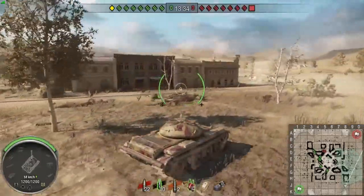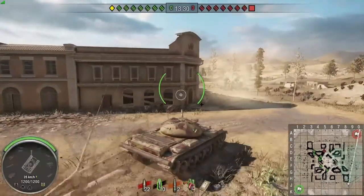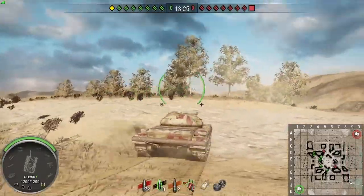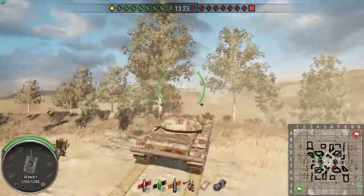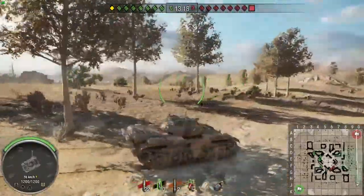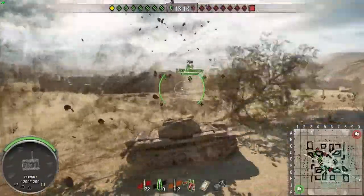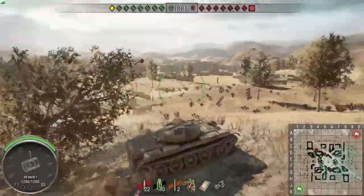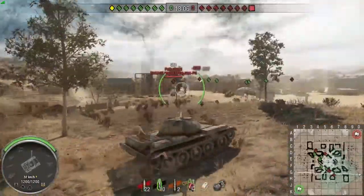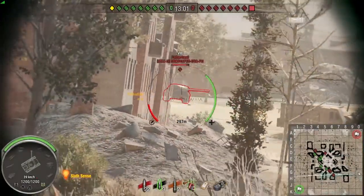I'm really pleased we've gone back to bundles and it makes a lot of sense. That bundle in particular — the only thing you get with it is a tank, 100% crew, and the garage slot. They've pretty much taken away all the filler stuff they would normally charge crazy gold for, and now you're paying 8,000 gold for a tank with cool camo that's never been on console before. Really applaud Wargaming for taking this stance.